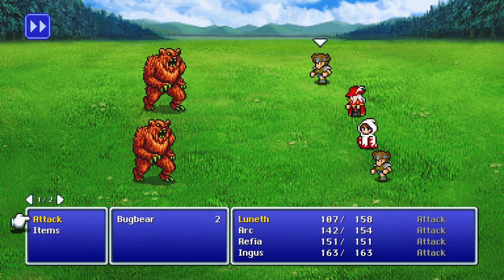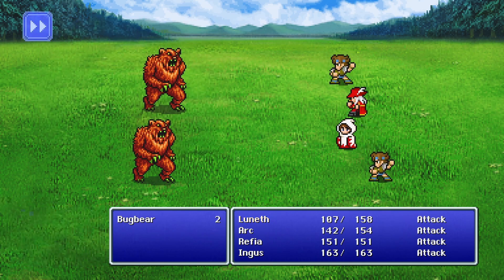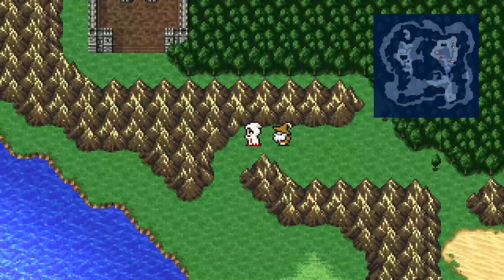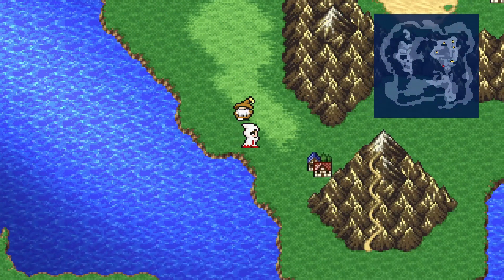There are six monsters to fight in this area, of which we have three already: Killer Bee, Werewolf, and Berserker. We need to get the Basilisk, the Bugbear, and the Mandrake. The Mandrake can be somewhat rare. Bugbear — we've got it, no problem. There's Canaan.